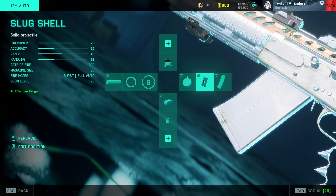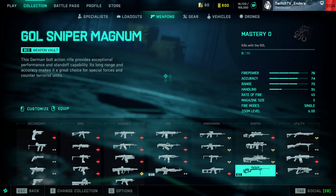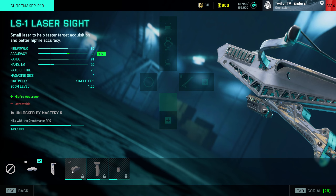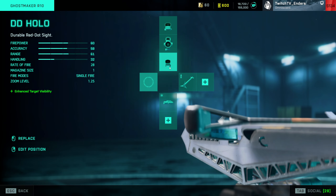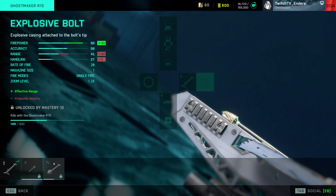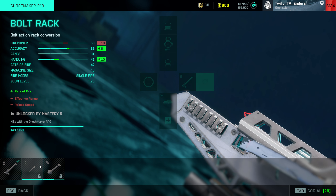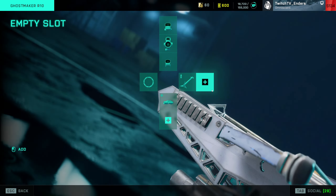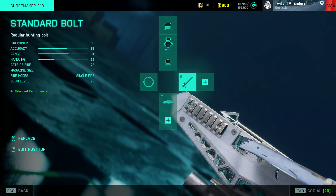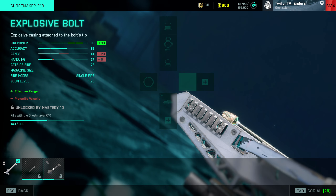Something interesting about the 12M with slugs — it one-shots to the head across the map. It is extremely strong and extremely annoying. You can actually turn this weapon into a full-auto shotgun sniper if you want. And last but certainly not least, the crossbow — everyone's favorite meme weapon. Run laser sight and factory barrel. Use standard bolts most of the time and explosive bolts. You can mess around with the bolt rack, but I find standard bolts are more effective. Stick to standard and explosive bolts.